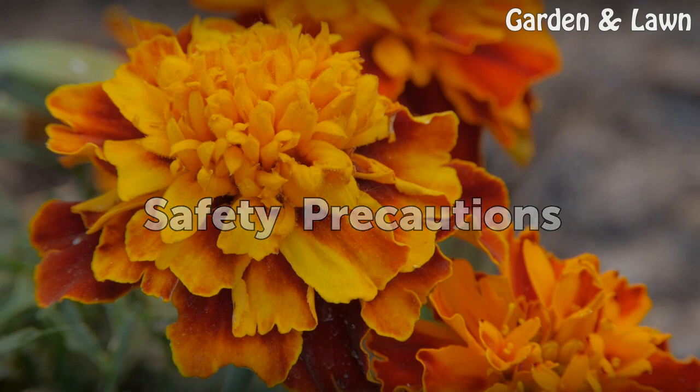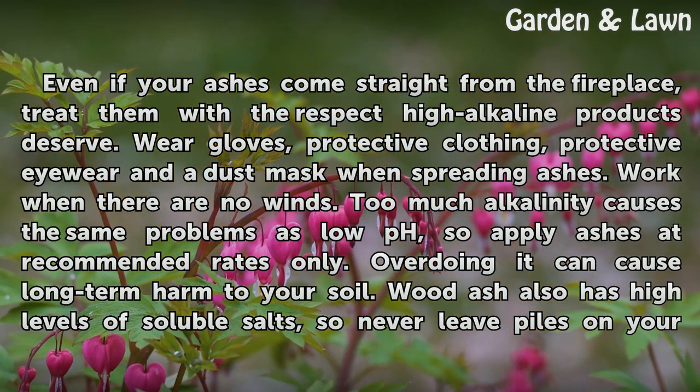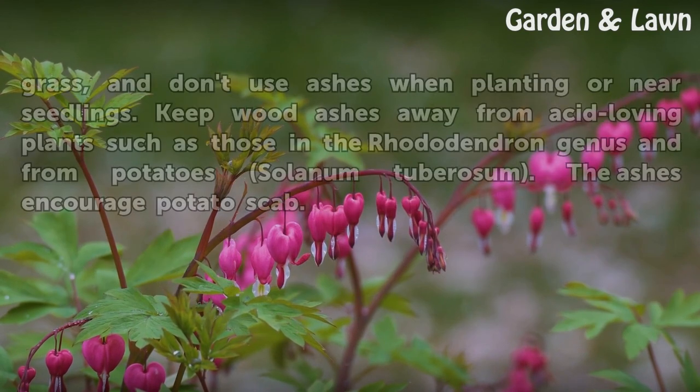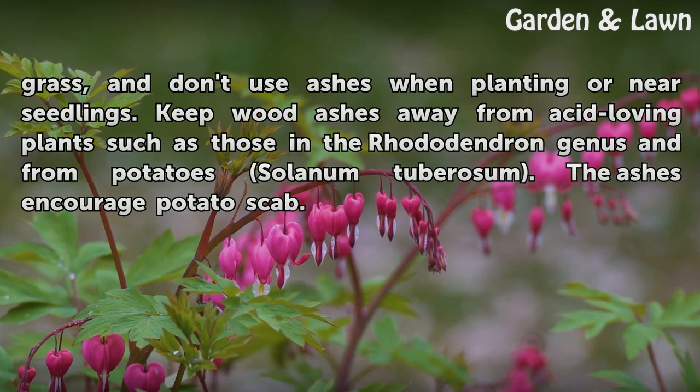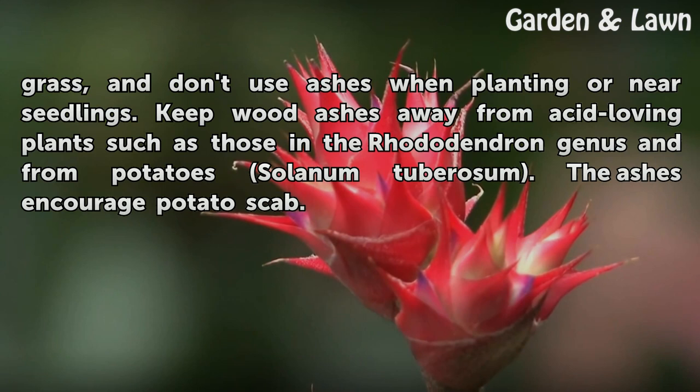Safety Precautions. Even if your ashes come straight from the fireplace, treat them with the respect high alkaline products deserve. Wear gloves, protective clothing, protective eyewear, and a dust mask when spreading ashes. Work when there are no winds. Too much alkalinity causes the same problems as low pH, so apply ashes at recommended rates only. Overdoing it can cause long-term harm to your soil. Wood ash also has high levels of soluble salts, so never leave piles on your grass, and don't use ashes when planting or near seedlings. Keep wood ashes away from acid-loving plants such as those in the rhododendron genus and from potato, as the ashes encourage potato scab.